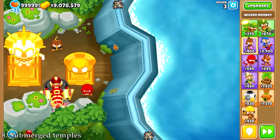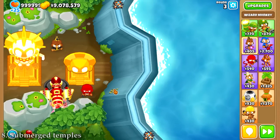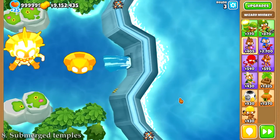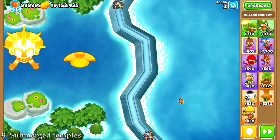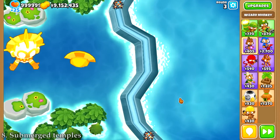Speaking of temples, since they can be placed on frozen water and stay there after the water has been unfrozen, you can do some pretty funky things on Flooded Valley. Placing a Sun Temple or Sun God and then submerging the valley in water does not sell the tower, but instead submerges them in water, and they keep working the way they normally would.